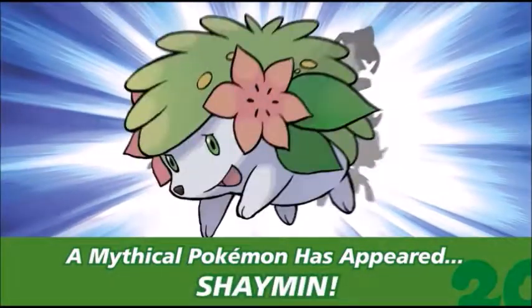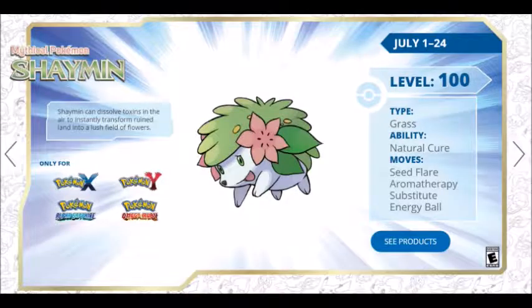This month's Pokemon is Shaymin! This Shaymin is level 100 and knows the attacks Seed Flare, Aromatherapy, Substitute, and Energy Ball. It is available in Pokemon X, Y, Omega Ruby, and Alpha Sapphire until the 24th of July.